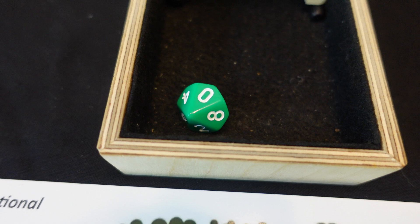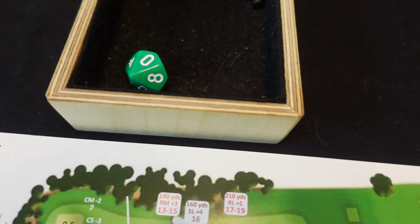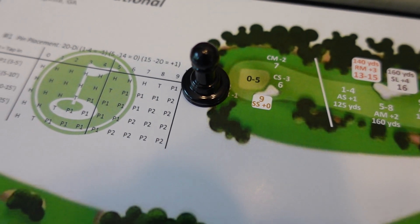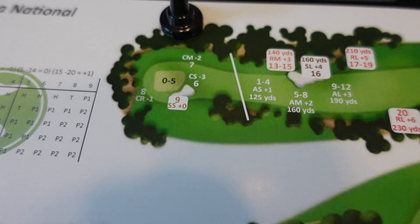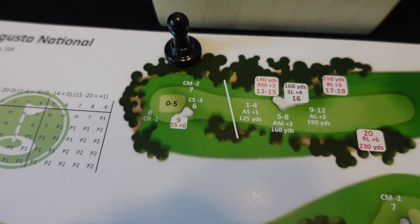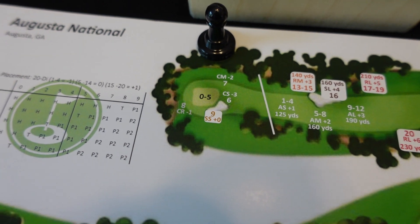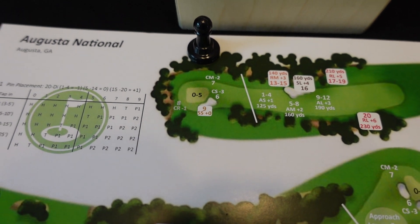I rolled a zero from the sand — a potential hole-out if I get the right dice rolls. My only concern about this game is the possibility of an infinite loop: if I roll an eight with no adjustment I go to the rough, and if I roll another eight I'm back in the rough. There's a scenario where you never get on the green. The chances are slim but possible — I need to figure out a fix for that.